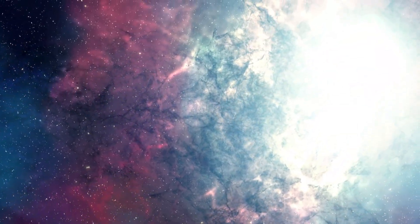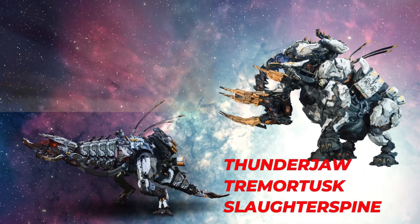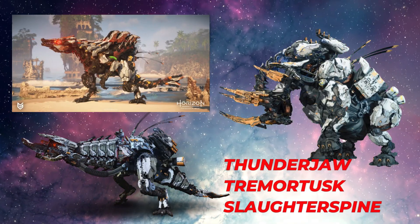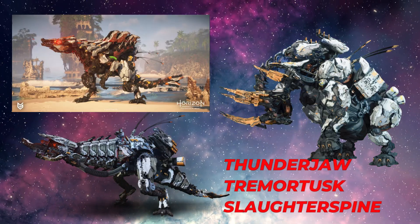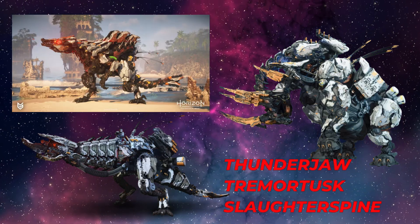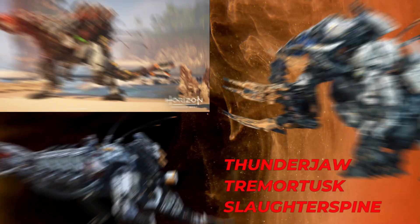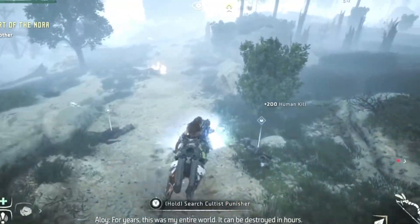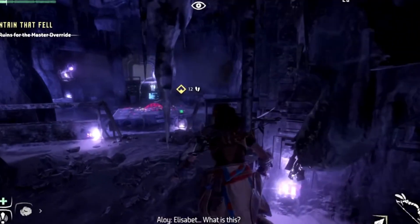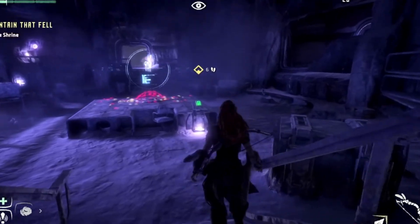Apex machines, such as thunder jaws, tremor tusks, and slaughter spines, appear to be militarised evolutions — products of Hephaestus' self-directed manufacturing. These function like apex predators, enforcing dominance and defending high-value territory. Each machine contributes to a synthetic ecosystem, one that mimics biological complexity while remaining utterly alien in origin.